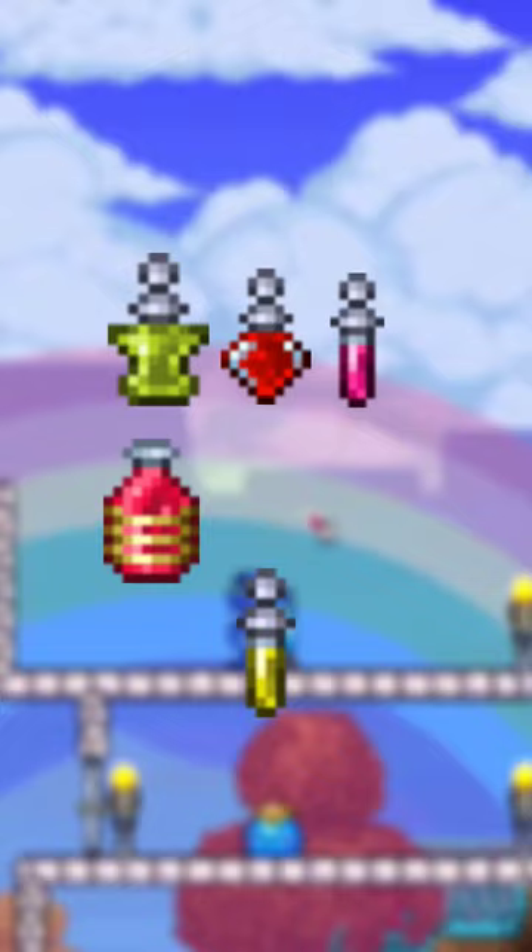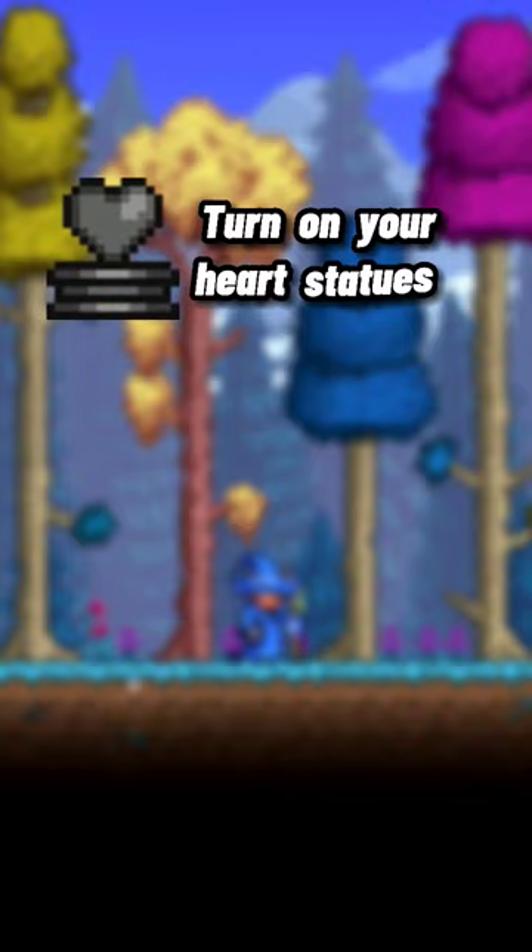After you have your build and player ready to go, turn on your heart statues, use one of each potion, summon your Stardust Dragon twice, and watch as it takes care of everything.